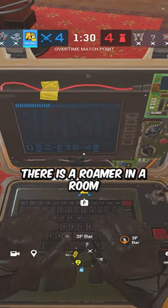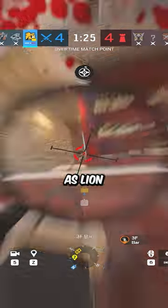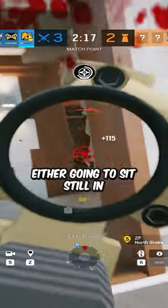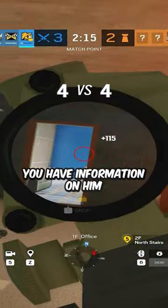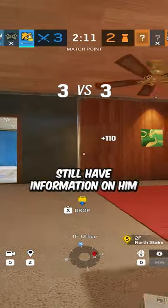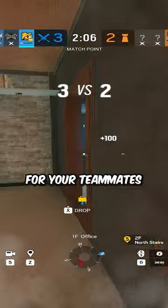If you know that there is a roamer in a room in an exact spot — you got the information with a callout or with your teammate's drone — as Lion, all you have to do is scan and push the roamer. The roamer is either going to sit still, in which case you have information on him, so you can easily just pre-fire and kill him. Or he's going to move, to which you'll still have information on him because he'll get pinged. Either way, it should be a free kill for you and a free kill for your teammates.